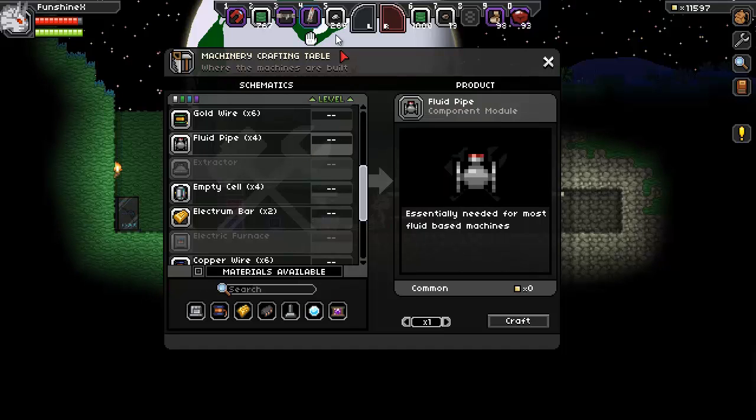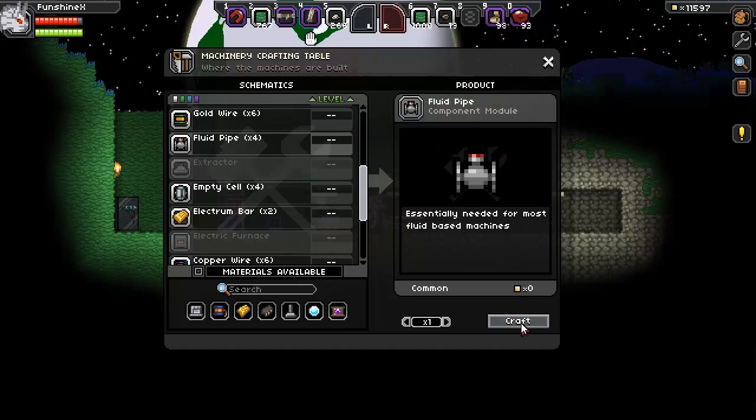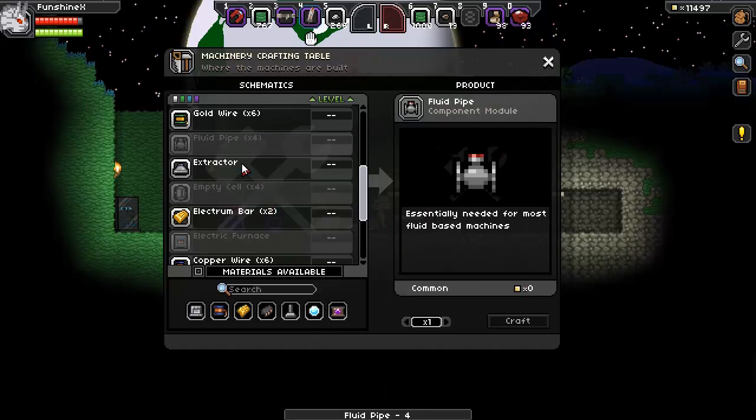We're back. I got some tin and we are ready to go. Let's get this extractor made.